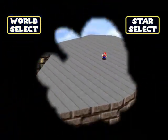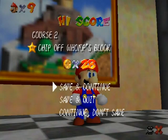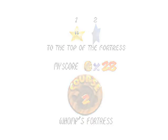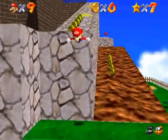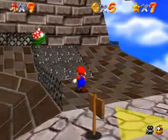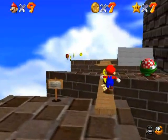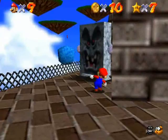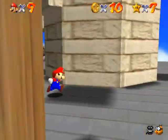It pops you back out at the lobby. I'll head back to Whomp's Fortress to do another star — it's really quick to get to the top. I'll take the exact same route as before, because that's exactly where we're going. There's something new at the top that was just recently built, which is what we're going to be climbing.